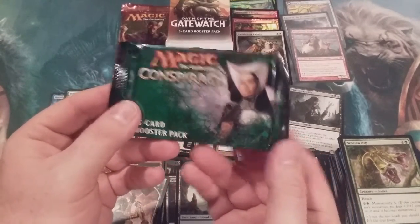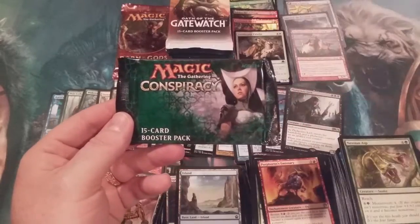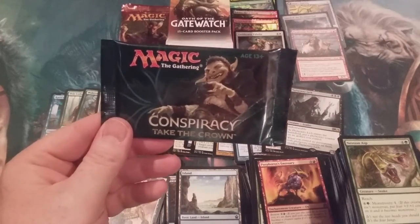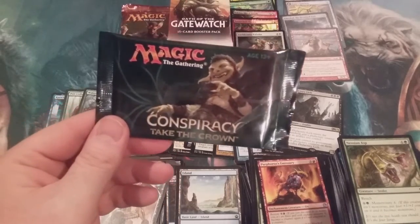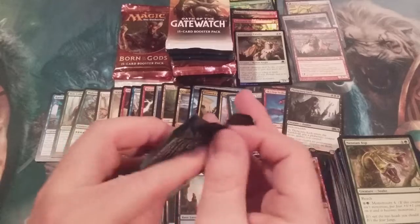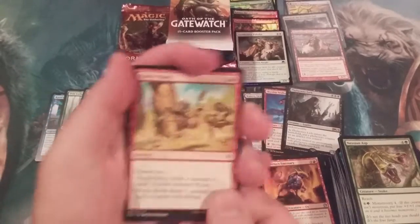Wait a second — we have made an error. Conspiracy and Conspiracy — we're going to have to pause this video for a moment, folks. And now we're back with the correct pack. Quality control is going to hear of this outrage — trying to slide in two packs from the same set, not making this a chaos box. How dare they! There's going to be some demotions, some incident reports — it's going to be a whole thing.